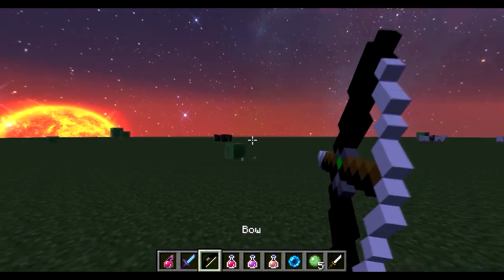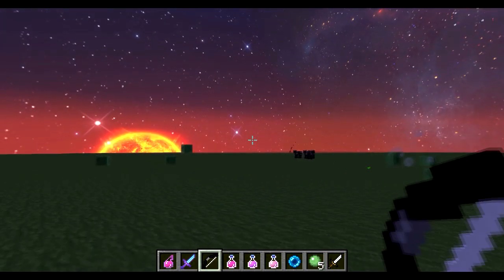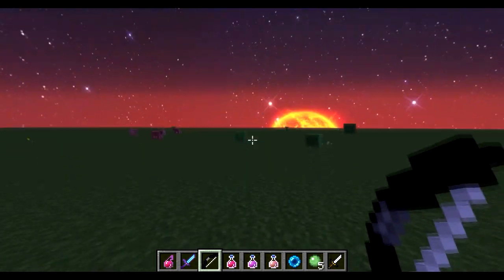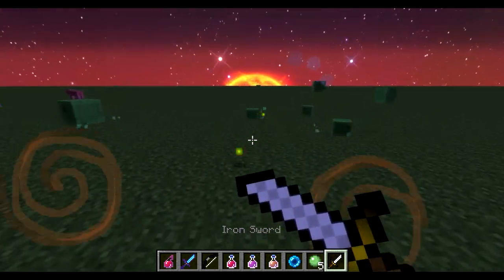Other than that, everything's mostly the same. Different aim — just a default crosshair, shortened a little bit, and has a dot in the middle instead. Iron sword is the same, yellow handle.